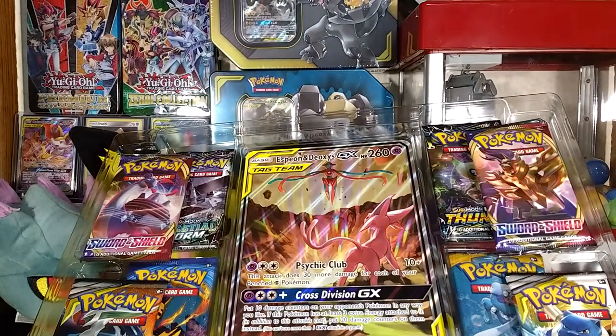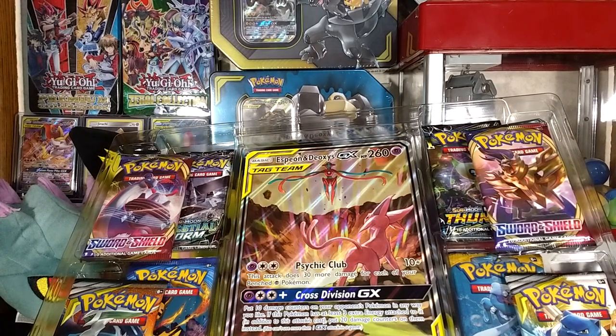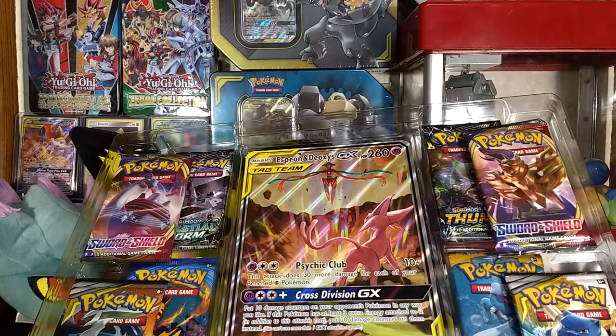My cousin really wanted the Regigigas — she even said she'd buy this whole box just to get it. It also comes with eight Pokemon booster packs and a code card for the Pokemon Trading Card Game Online. I was able to get this for about 50 bucks. Eight packs times four dollars each is about $32, plus the promos, so I got it for a reasonable price.